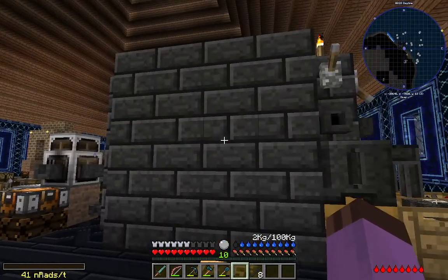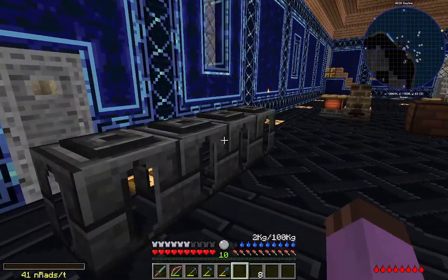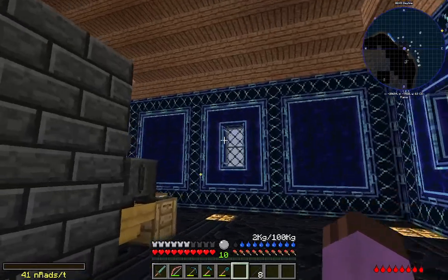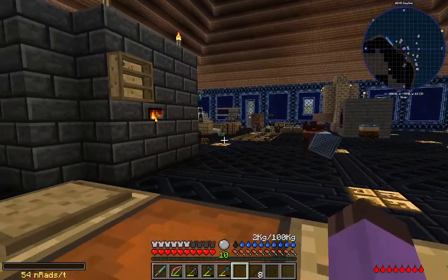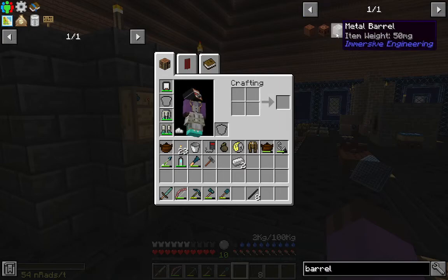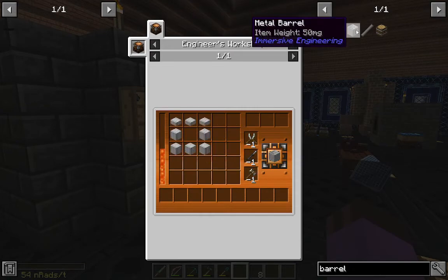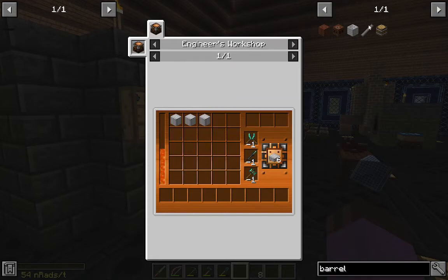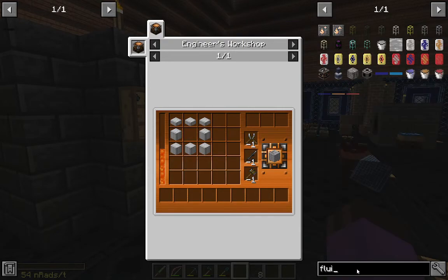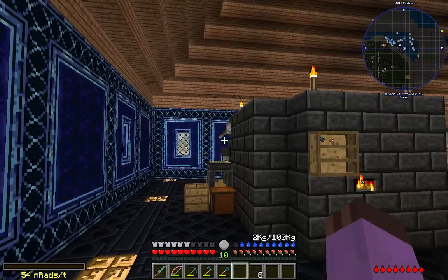There are a couple of features I'd like to put on this side. I'd like to make an easy pour system for when I go to the blood bank. Then again, if I go to the blood bank maybe I'll just use metal barrels because we're about to unlock the means of getting those. These metal barrels hold 32 buckets of liquid, and best of all, if I use Immersive Engineering fluid pipes — which are easy to craft now that I have a plate cast — they will just automatically pour out the bottom.